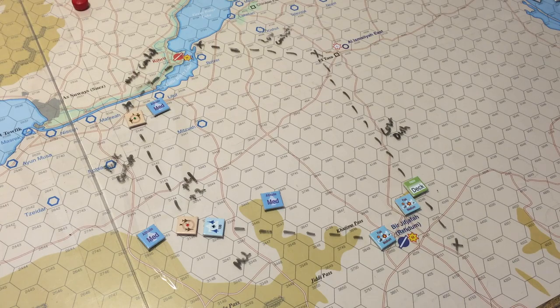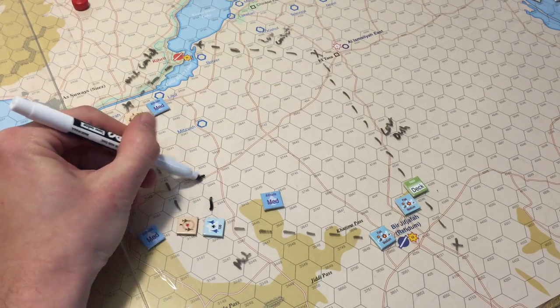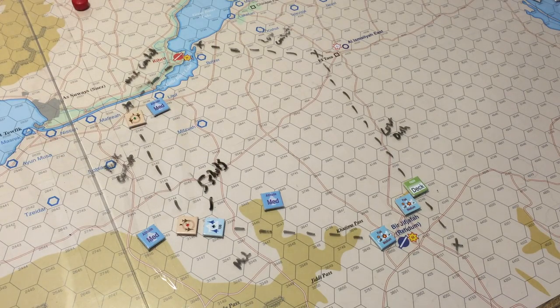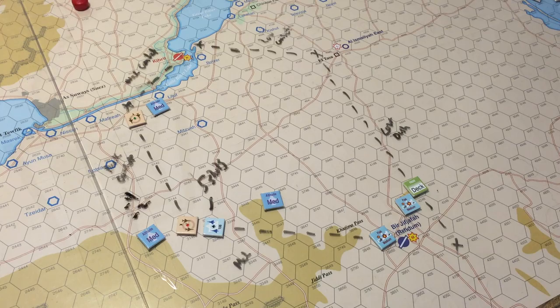For the Egyptian MiG-17's maneuver roll — it only has guns, can't use its ordnance, and I'm not going to abandon the ordnance to get clean maneuver ratings because I need it to attack the airfield. The modifiers are negative four for maneuver differential and negative two for aggression differential — so minus six total. We roll an 11, minus six is five, which means zero shots back. We're basically just going to get hit here.